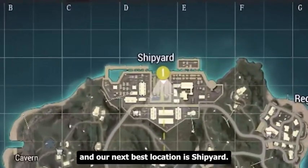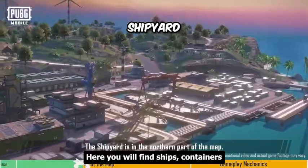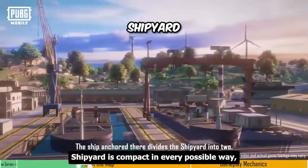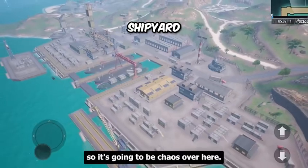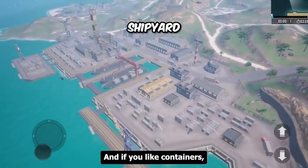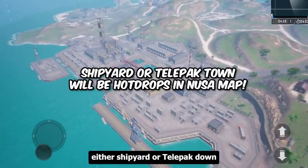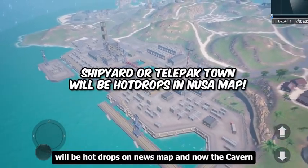The next best location is Shipyard, where you will find ships, containers, and some warehouses. Shipyard is compact in every possible way, so it's going to be chaos over here. If you like containers, Shipyard is the place for you. I'm very sure either Shipyard or Telepack Town will be hot drops on the Nusa map.